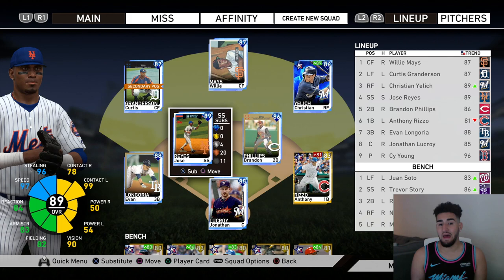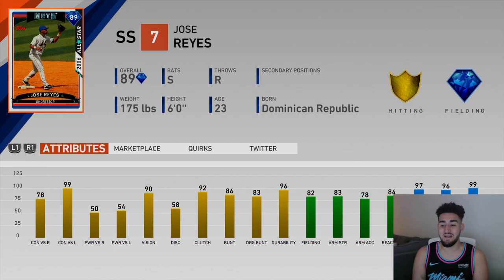We got Jose Reyes - his card last year was nice supposedly, and this card looks amazing. Let's check out his stats. In total he has 97 speed, 99 BRAG - I don't know what BRAG stands for, something aggression, you tell me in the comments. Obviously I'm a noob, sorry. Stealing is 96, his power isn't the best but I see people hitting a lot of home runs - 50 and 54. He's better against lefties: 99 contact versus left and 78 contact versus right. Vision is 90, clutch 92, and then he has gold hitting and diamond fielding - that is a great card.